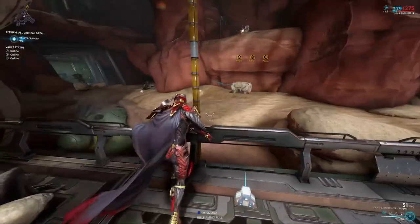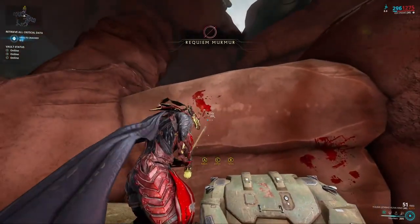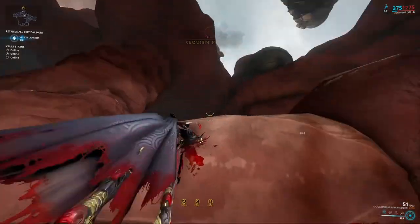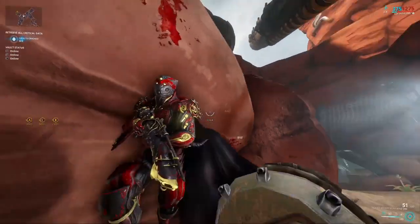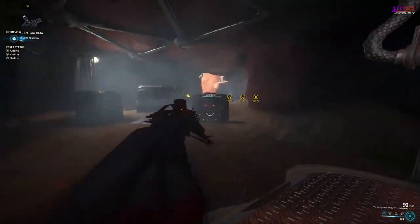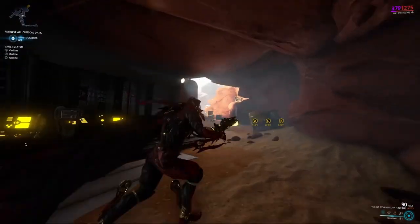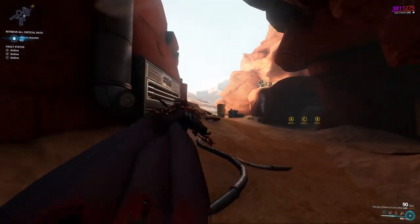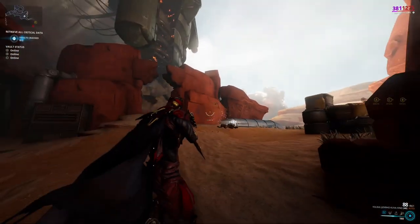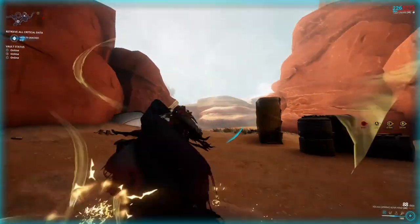Ash's first ability is Shuriken. It launches two projectiles that hit the two targets closest to where you're aiming. The shurikens lock onto their targets when launched and will follow moving targets even if they move out of sight. This makes the ability great for hitting hard-to-target enemies, finishing off low-health enemies, or stacking bleeds on high-level enemies since it always inflicts a bleed.